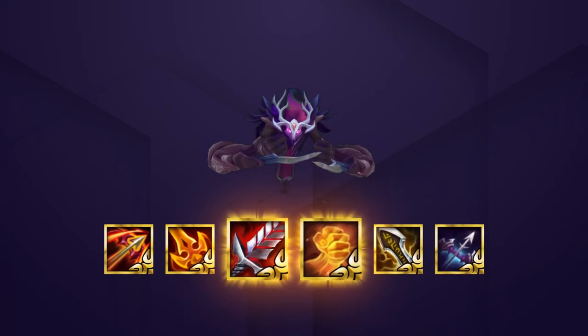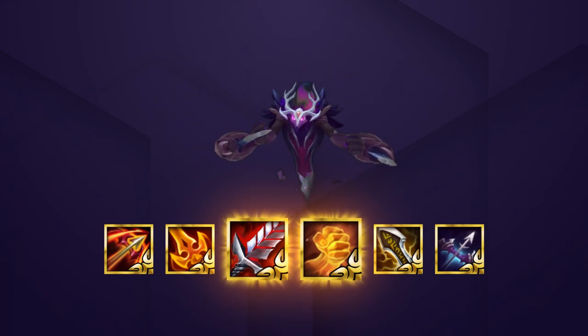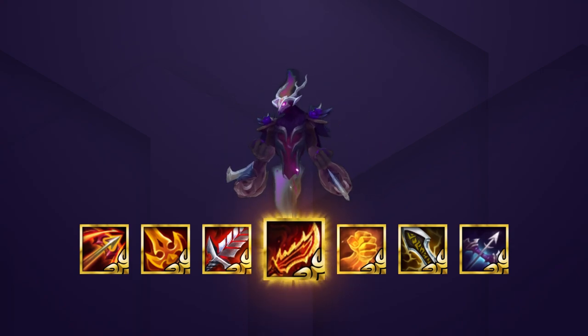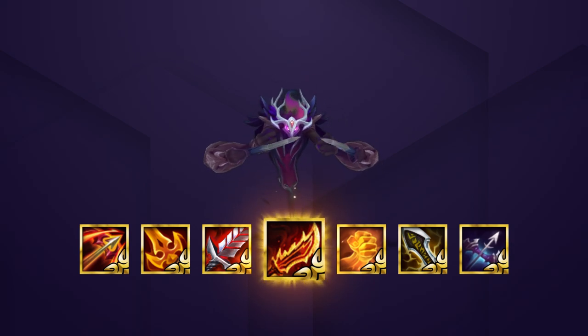Radiant Bloodthirster and Hand of Justice are good as well, but Nocturne already has built-in sustain with his passive, so we'd prefer more damage. Radiant Ginsu's Rageblade is a decent pick if you think fights are going to last a long time. The goal with this comp is to burst down enemies, so you usually won't get as much value from this as you would with other carries.